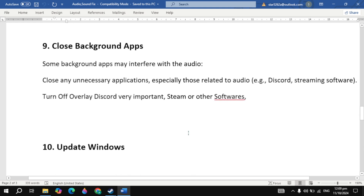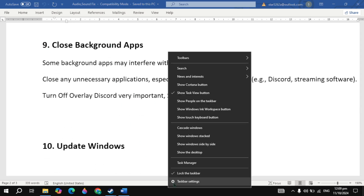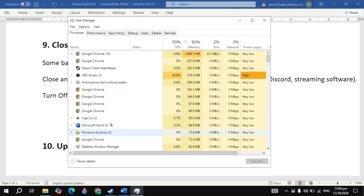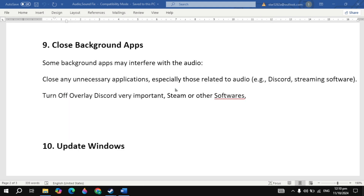The next solution is to close background apps, as some may conflict with the game. Right-click on your taskbar and open Task Manager. Close all unnecessary background applications. Then go to the Startup tab and disable all useless applications. Then launch the game and check.